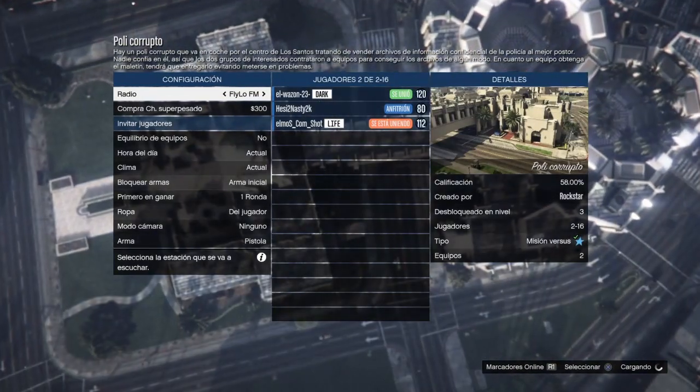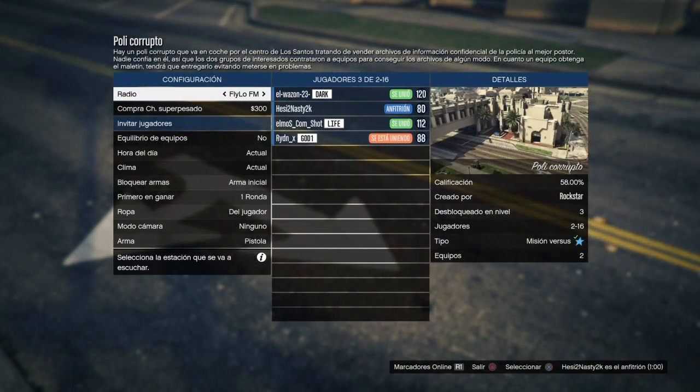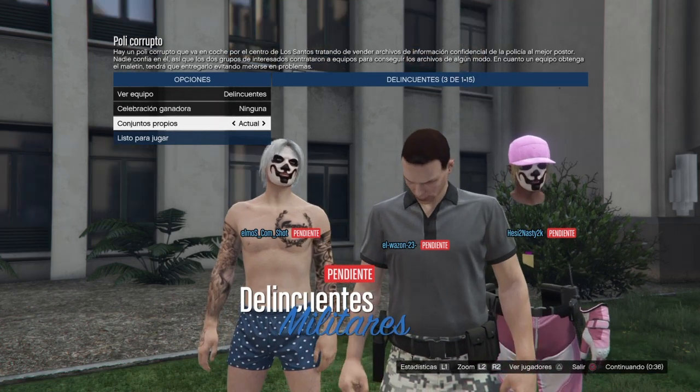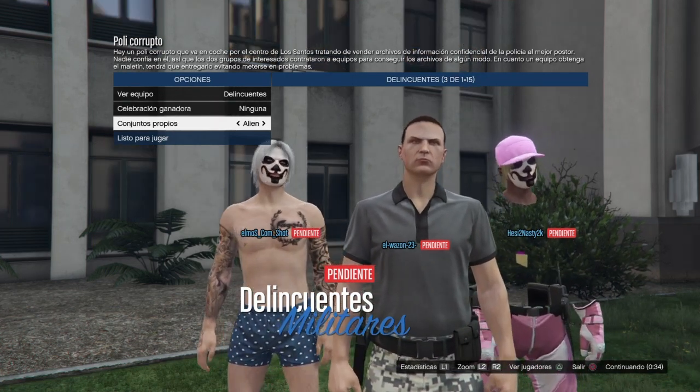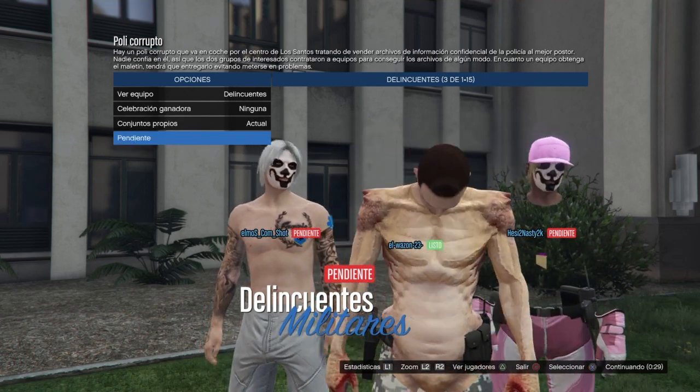Una vez en la pantalla de selección, verificamos que en ropa diga 'del jugador'. Si dice 'clásico' u otra opción que no diga 'del jugador', abandonamos y volvemos a iniciar una por nuestra cuenta. Una vez en la pantalla que dice 'conjuntos propios', le damos flechita a la derecha y flechita hacia la izquierda, y listo para jugar.